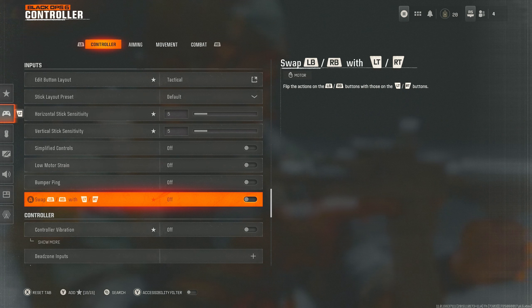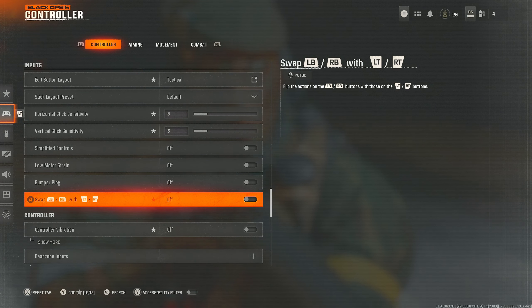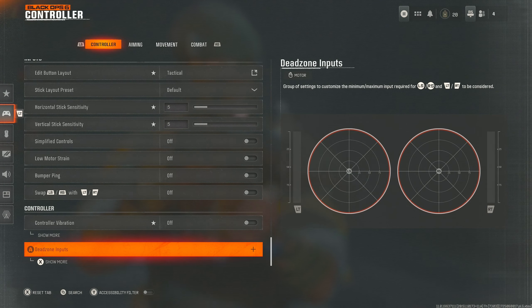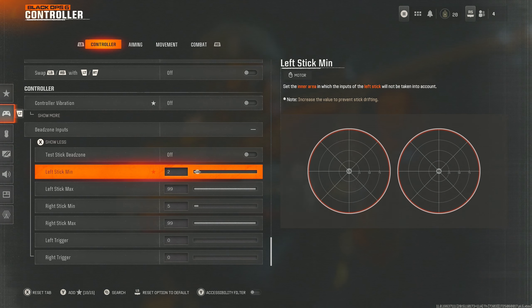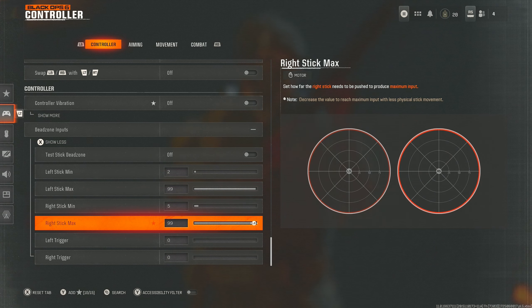Bumper King — have that off. Swapping LB/RB with LT/RT — have that off unless you're on PlayStation; I've heard it's quite good on PlayStation so think about using it. Controller vibration — you do not need this, you do not want the controller shaking around in your hand. For dead zone inputs, it's very dependent on your controller, but I've got left stick min at 2, left stick max at 99, right stick min at 5, right stick max at 99. This lets you react quickly and avoids stick drift — with omni movement you don't want to be accidentally moving in a direction you don't intend.